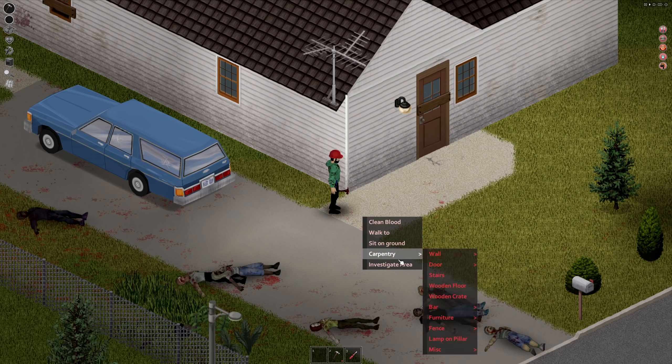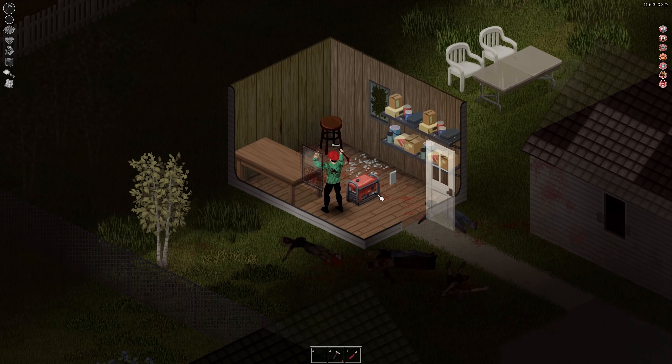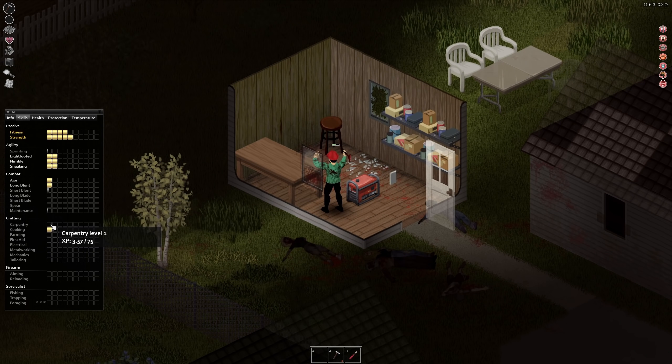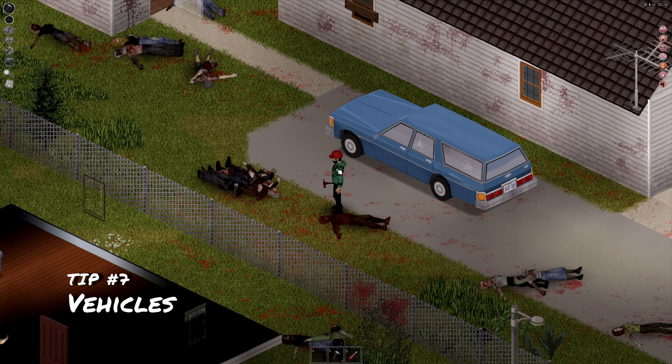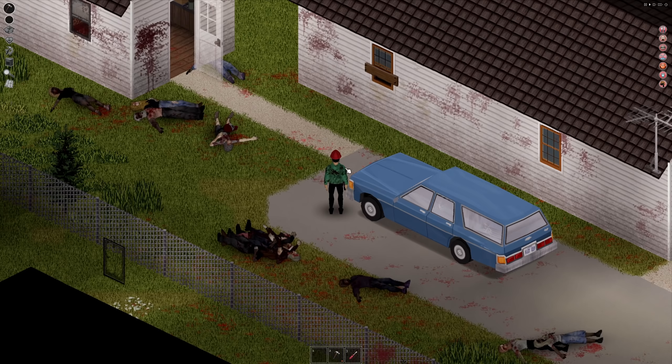For construction, you can also build walls, door frames, and stairs — you could build a whole custom base if you wanted to. In order to level up the carpentry skill, the easiest way I've found is dismantling things, but you've got to have the correct tool. If you want to get rid of this table, you can hit 'disassemble large brown table' and it'll slowly disassemble the table, which will also boost your carpentry skill level.